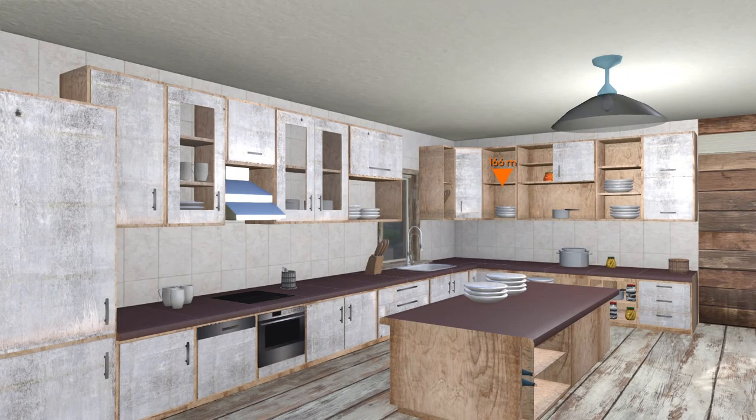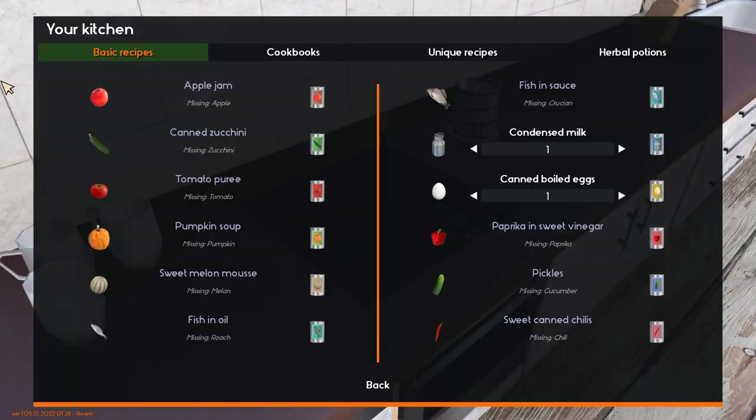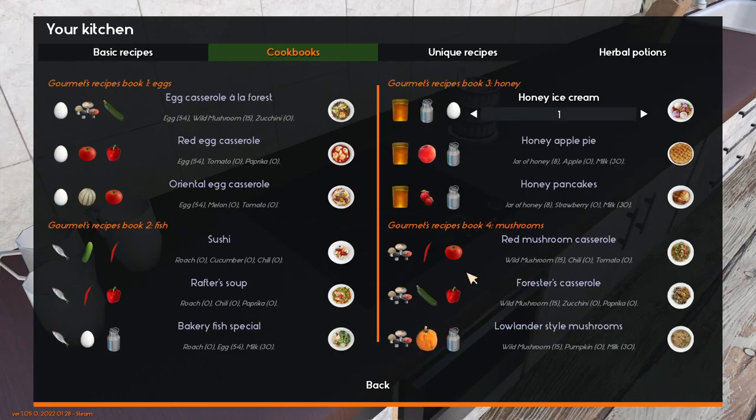Mushrooms and herbs are actually important in the game. In the early part you don't get to use herbs, but you do get to use mushrooms. Take a look at the cookbooks. Mushrooms are actually used early in the game — you learn them as part of the beginning quests when you first start, and they're used in the four cookbooks you get at the start.